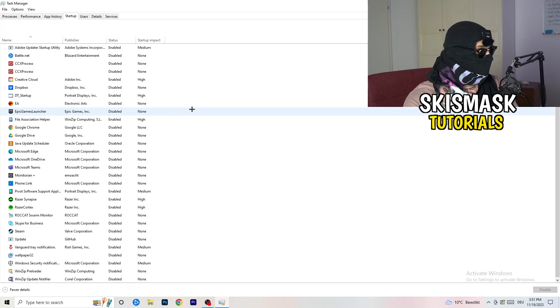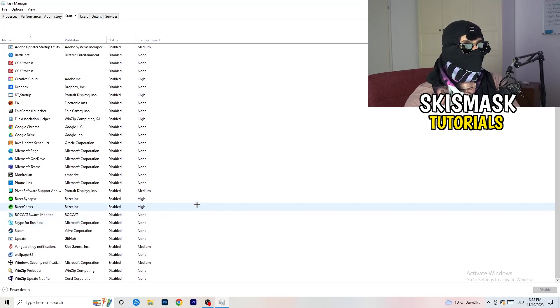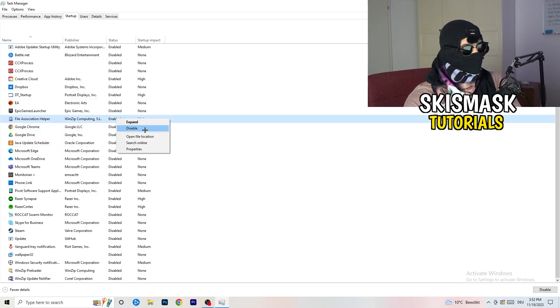Next, click on the startup tab in the top left corner. I have a lot of applications disabled because my PC is low-end and tends to have low FPS, crashing, and not launching issues. You want fewer applications running in the background since they take up GPU and CPU usage. Disable every single program you don't want starting in the background when you boot your PC — basically everything except Windows or essential system things.